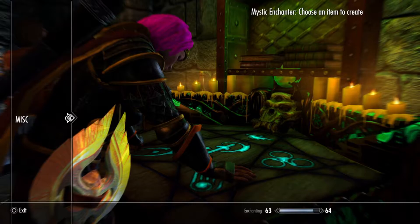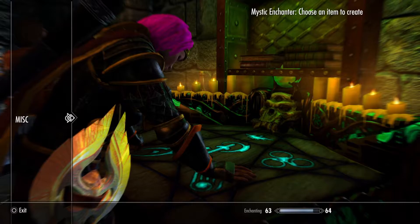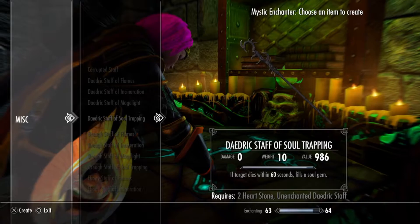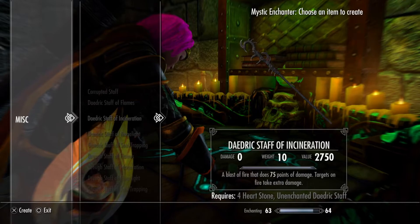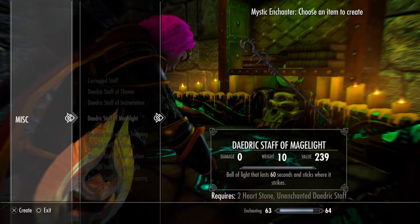You're looking for the Mystic Enchanter, and there's only one. You're going to have a whole bunch of stuff on it. If you've got Creation Club mods running that also allow for staffs to be crafted — like the Daedric Staff of Flames, Daedric Staff of Incineration, and so on — then some of them will end up on this Mystic Enchanter, just because of how the Mystic Enchanter is made.